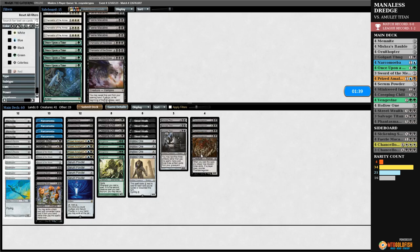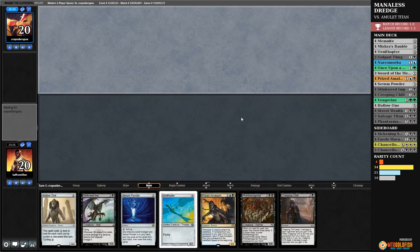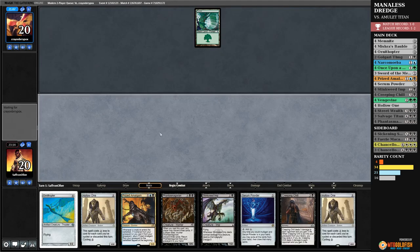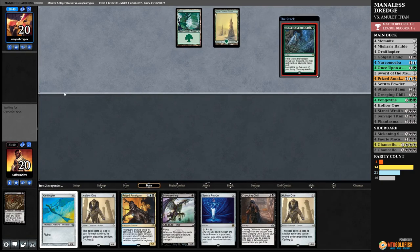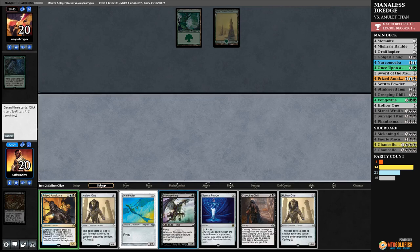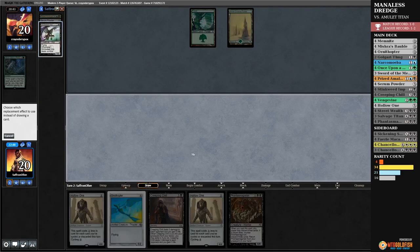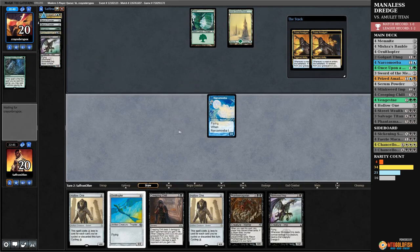Is Sickening Shoal worth it or do we want to be as fast as possible? I don't think the Chancellors are worth it. Graveyard hate isn't worth it. The only card I'd consider is Sickening Shoal — it does kill stuff. Go down Once Upon a Times, go up Sickening Shoals. Game two — deck be good, no graveyard hate! We have a dredger, Phantasmagorian, and ways to get back Vengevines. Opponent passes — we discard. This is looking a little similar to last game except we also have a dredger, which is a big deal. Opponent Once Upon a Times. Primeval Titan is coming, I think we've got to go for it this turn.